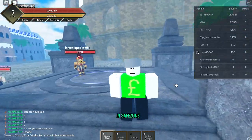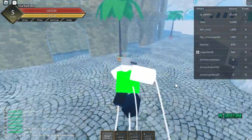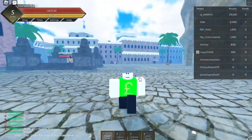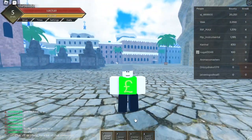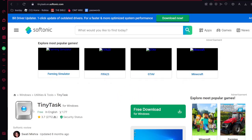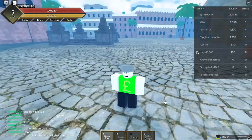Hello guys, today I will be showing you how to do a TinyTask macro in this game, Fruit Battlegrounds. So the first thing you need to do is download TinyTask. I'll leave a link for it in the description.